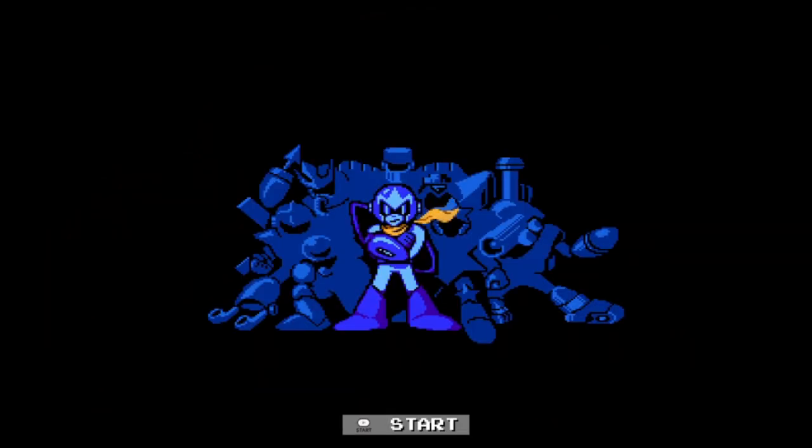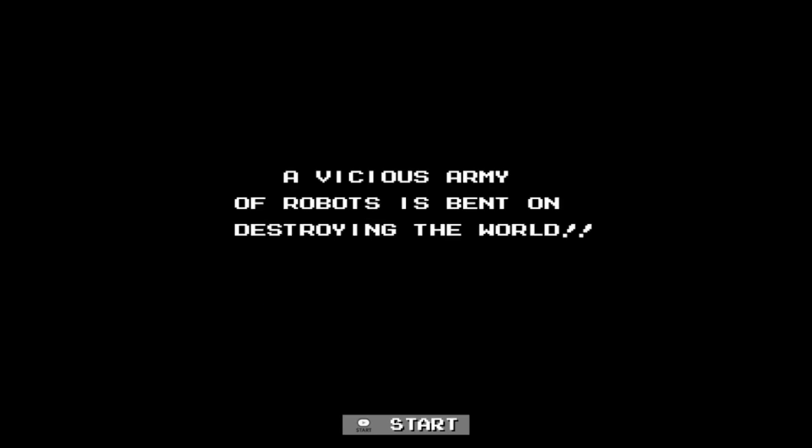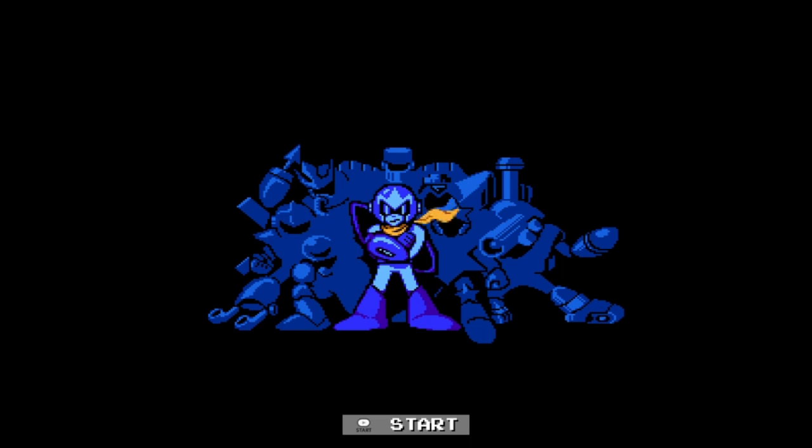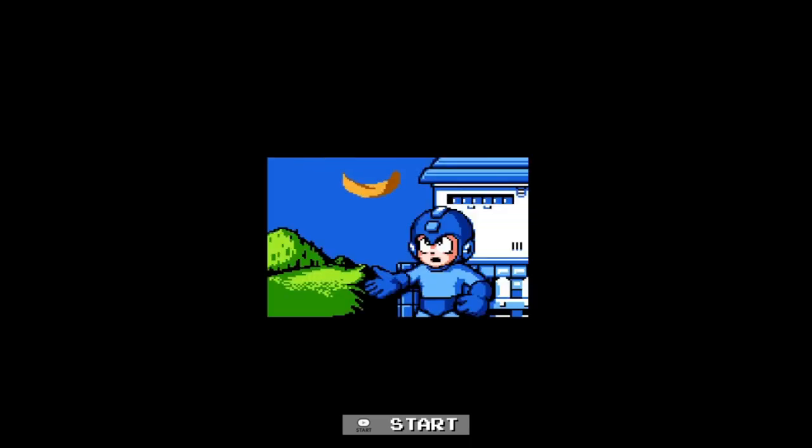As it implies, Mega Man 5 is the fifth game in the series. It takes place two months after the events of Mega Man 4. While speaking to Kalinka, the daughter of Dr. Kossak, about Kossak's new robot, Mega Man gets a call that Proto Man has gone wild and begun attacking the city. He rushes back just in time to see a figure resembling Proto Man kidnap Dr. Light, leaving behind his signature yellow scarf, launching Mega Man on his next mission to retrieve the doctor and stop the robots.